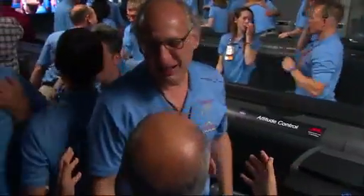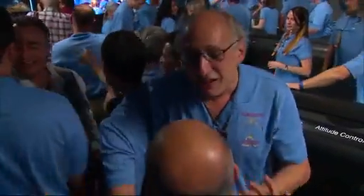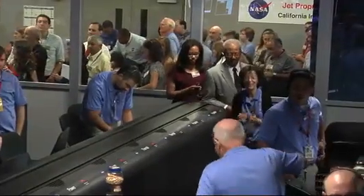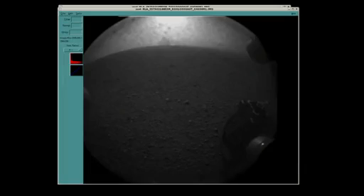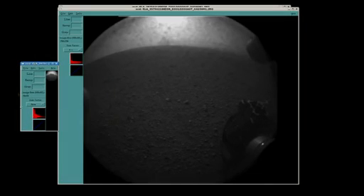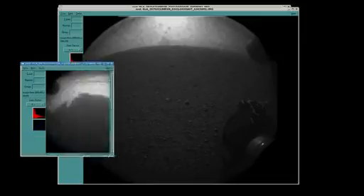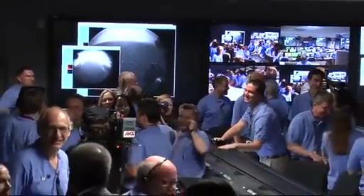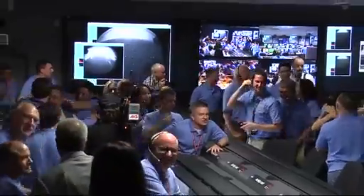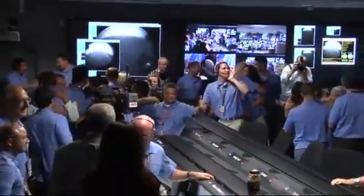That is one of Curiosity's rover wheels on the surface of Mars. Now we have another image coming down. This is a view looking the other direction. It's still being processed. It's another thumbnail image. That's the shadow of the rover — Curiosity rover on the surface of Mars.